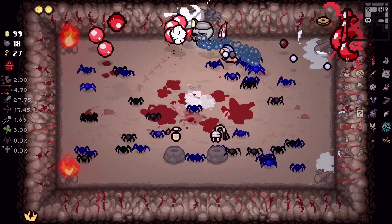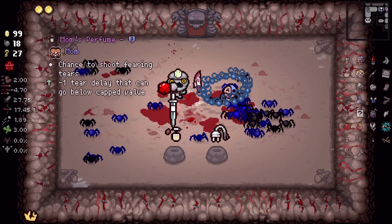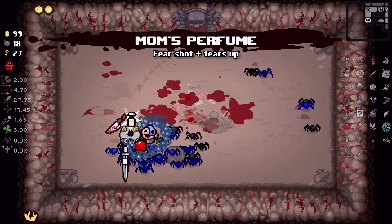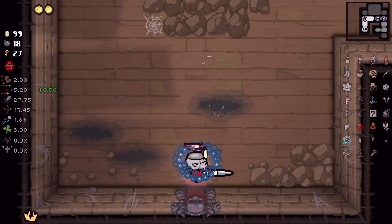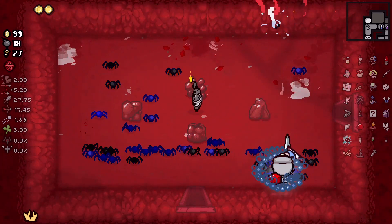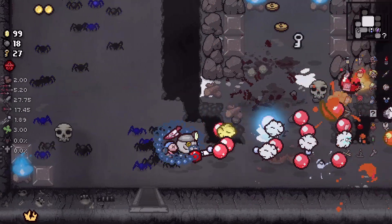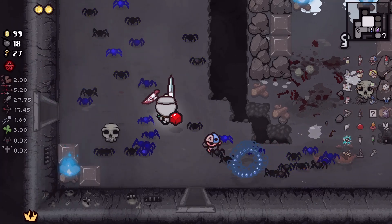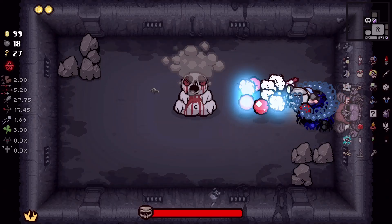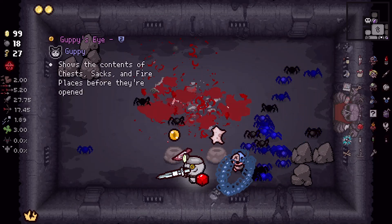I got red fires in here I have to be careful of. I probably will take the room here. I thought this was a damage up — oh, it's fear shots. All right, our Tears rate is amazing though. Just fire, clear this out — yeah, there we go. Look at all our spiders. The only time I'm happy to see a spider is when it's blue and on our team. Easy Bloat kill — it always feels good to put that bastard away quickly.